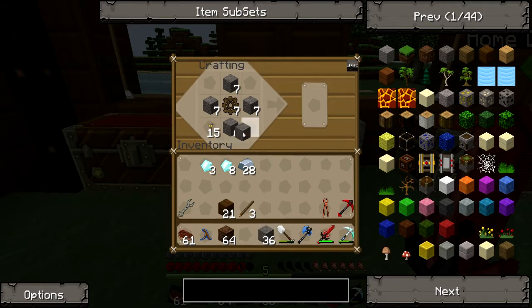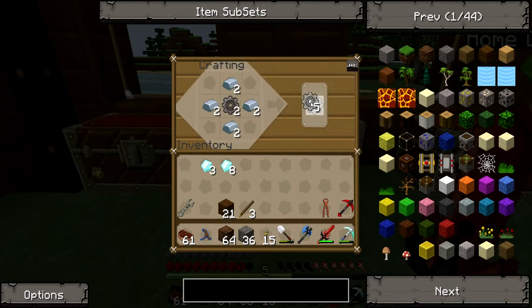You surround it like that, then to get iron gears, you just surround it with iron, unsurprisingly. There we go, seven iron gears — that's what I need.